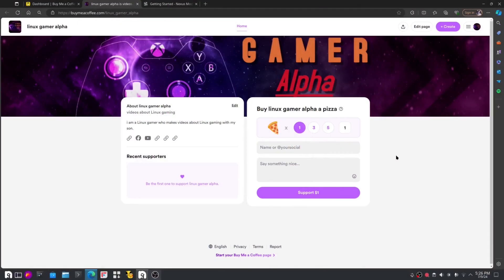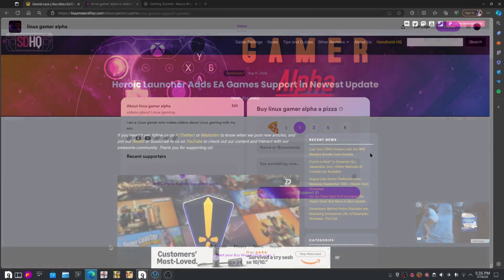Before we start the video, I just want to say that we started a Buy Me a Coffee site for people who want to tip us and buy us a slice of pizza. You can choose one slice, three slices, five slices, whatever. You can say something nice to us or just insults — we don't mind. And if you don't want to buy us a pizza, that's fine.